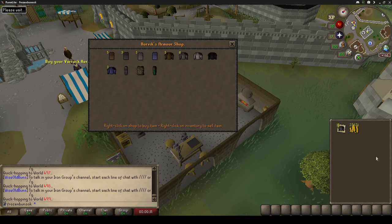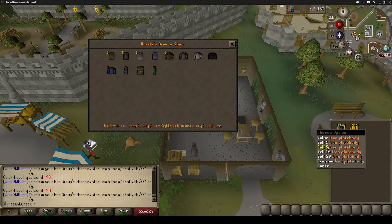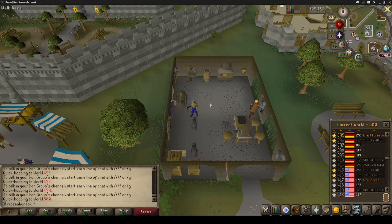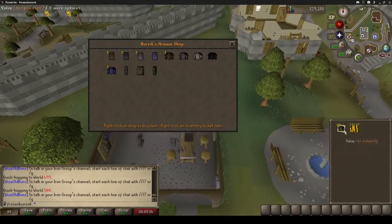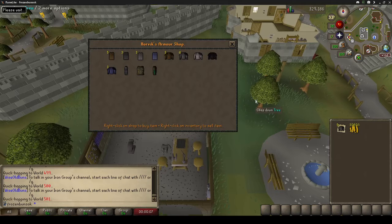I'm getting close but I don't think I'm gonna make it. I got 300 iron bars from smelting my iron without a ring of forging, but I still have some iron ore left. I'm getting close — I think I just need 32 more.